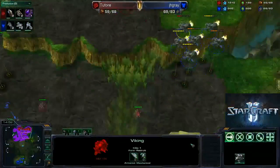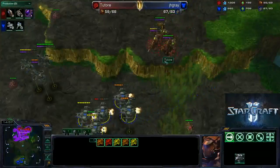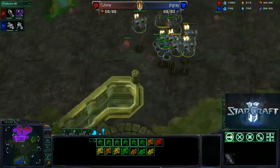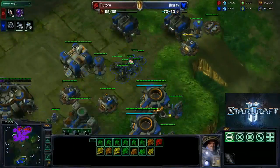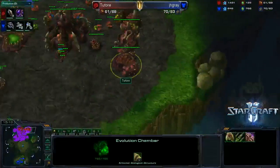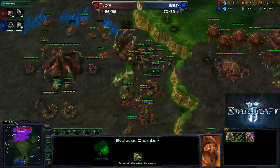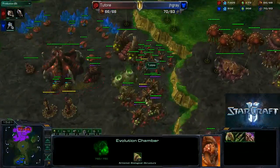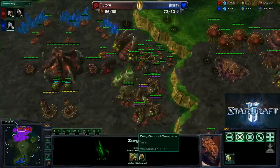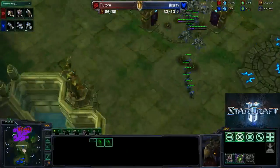So I can move my Queens up here and just do a little bit of damage. I am able to take out one of these Vikings and do quite a bit of damage on a few others. He just has a few things back there and he's not upgrading. I have plus one Carapace because I thought he might have been doing a tank push, so I wanted to be able to use my Zerglings against him. But when he didn't have tanks, I was like, oh well, whatever.